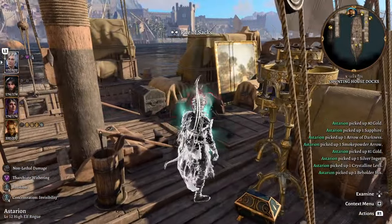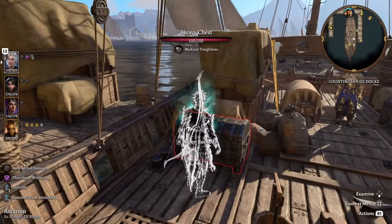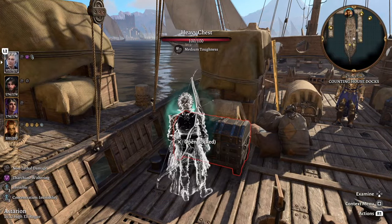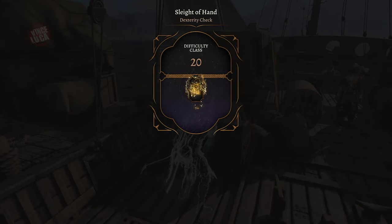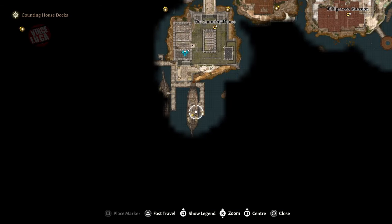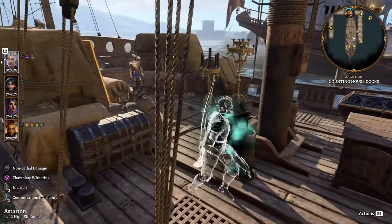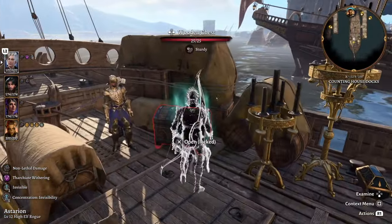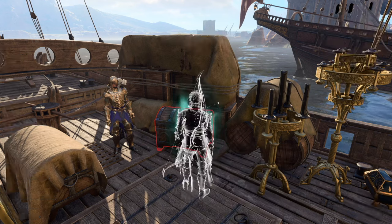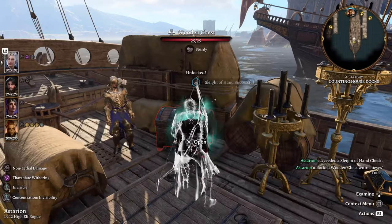These chests are really good — there's a bunch of gold, expensive items, gems, and jewels. It's really worth it if you have a way of going invisible. Make sure you have an invisibility scroll or something that lasts at least 10 turns. I've got about one or two seconds left and I'm trying to open this last chest just in time — and I even have to lockpick it.